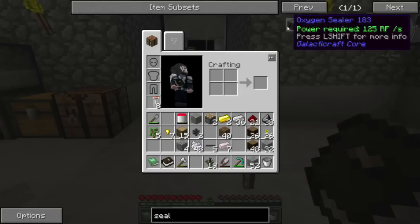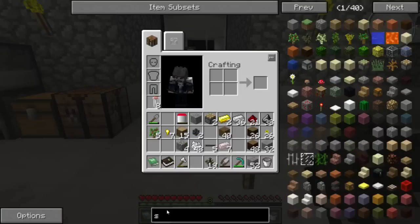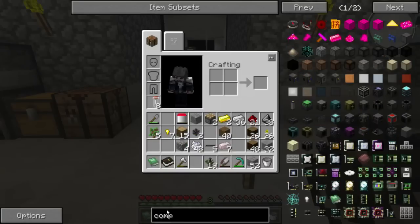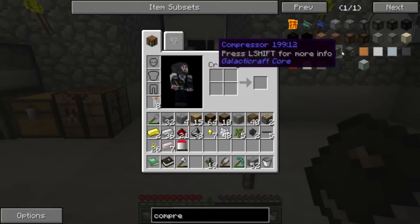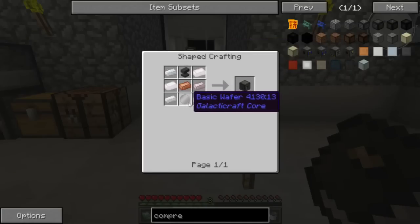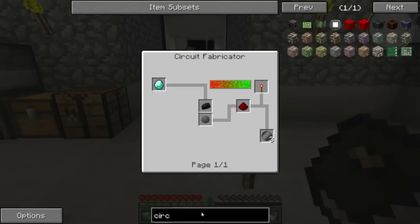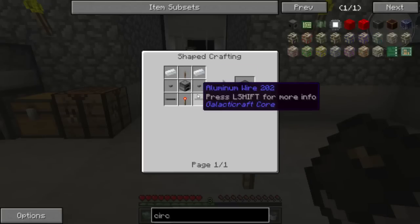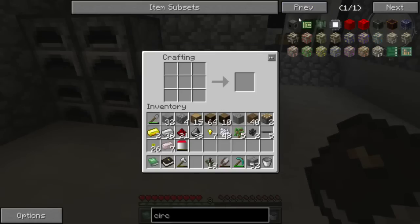I'm going to need something called a compressor. Let's look that up — oxygen compressor? No. Electric compressor. I'm going to need a basic wafer, which needs a circuit fabricator. I believe this is actually part of a quest too, no doubt. I think I've got just about everything right here. The only thing I don't have is the redstone torch, which can be remedied. And I think there was a lever involved with that — and lo and behold, two buttons. Conveniently I've got everything on me — everything except the furnace, but I've got a few that were made previously.